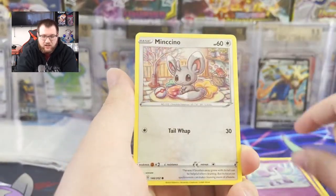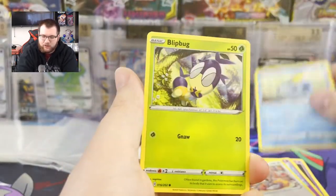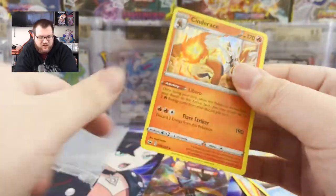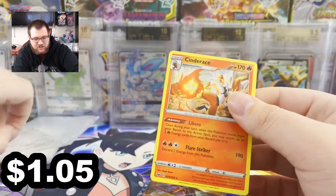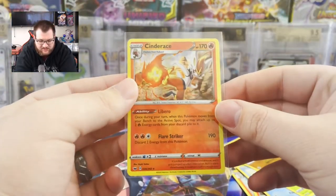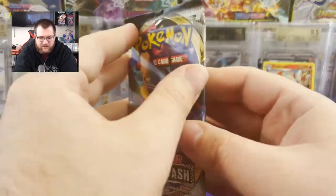Salandit, Ponyta, Mincino, Zabal, Blipbug, Reverse Hollow Rhyhorn, Hollow Cinder Ace. We'll take it. I actually just pulled this the other day. This is the hollow that I think is worth the most in this set. It's like two bucks, which is actually quite a bit for a hollow.